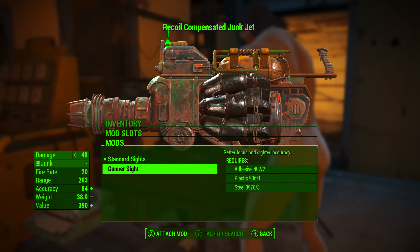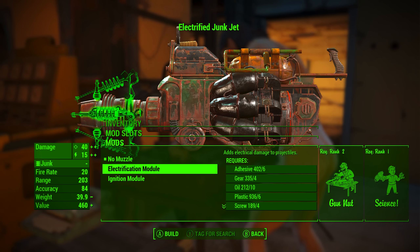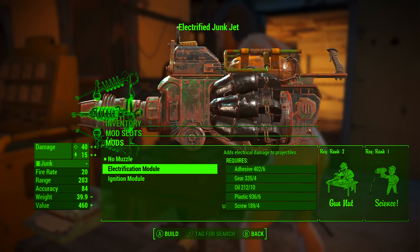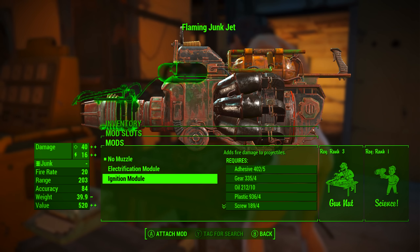We will be throwing on the Gunner Sight to get better focus and sighted accuracy. And lastly, for the Muzzle, we can either add the Electrification Module, which adds 15 electrical damage to each shot, or what we're going to be going with is the Ignition Module, which adds 16 fire damage to each shot.